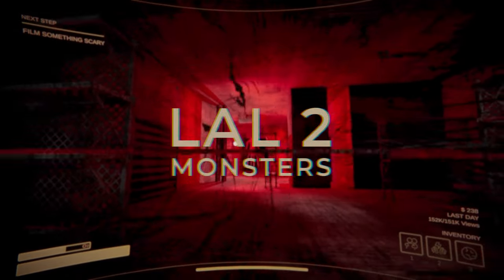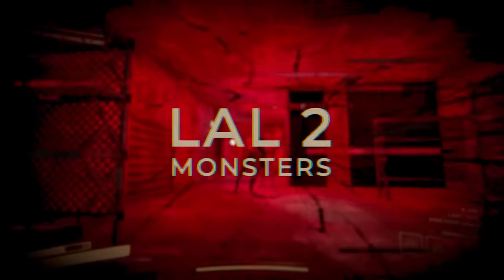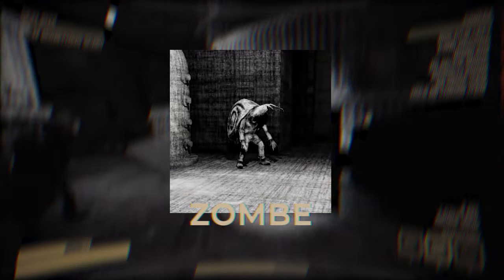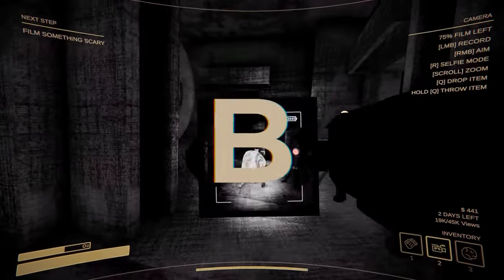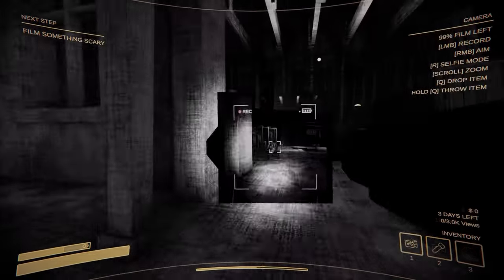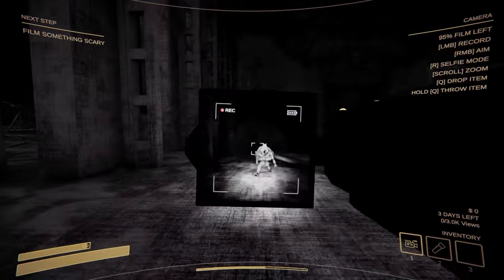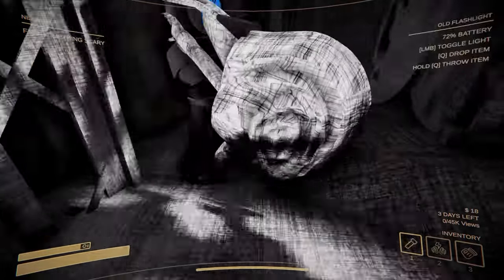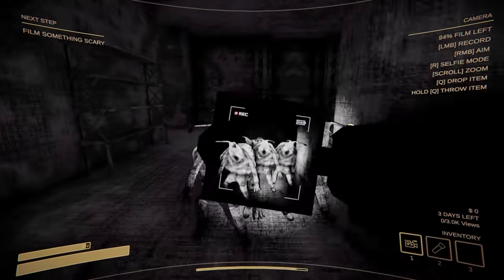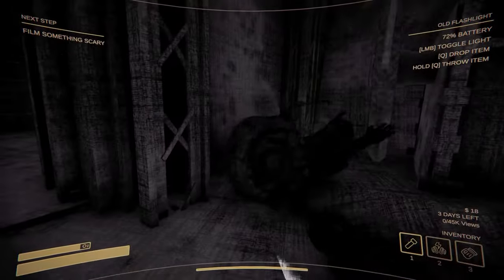Now we're moving on to LAL 2 monsters. These monsters are a little more dangerous than the previous batch and can actually harm or kill the player if they're not careful. Our first LAL 2 monster is the Zombe — I don't know how to pronounce it, but it's Z-O-M-B-E — or as I like to call him, Snail Boy, because it's literally a zombie humanoid snail monster. These monsters are slow and can be outrun pretty easily. If you encounter this guy, avoid getting too close or it'll grab you and leech off a little bit of your life. These Snail Boys aren't too threatening on their own, but when paired with more of their own kind or one of the other faster old world monsters, they become more of a nuisance.